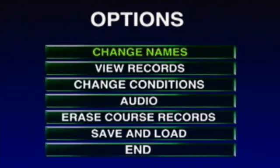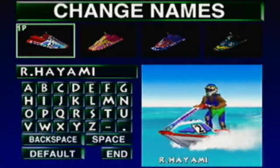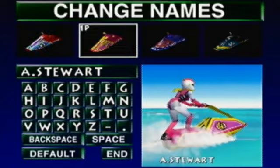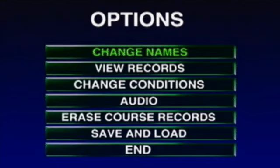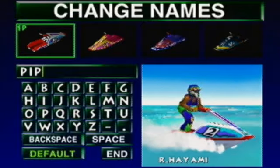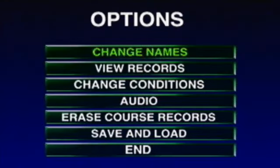Welcome to the options menu of Wave Race 64. Here you can change the names of the characters however you like — you could name one Ryan, or Andy, or anybody. Just think of a name and give them the name. You can always change their names back to their default names by typing in their name, hitting default, and hitting end. It's as simple as that.